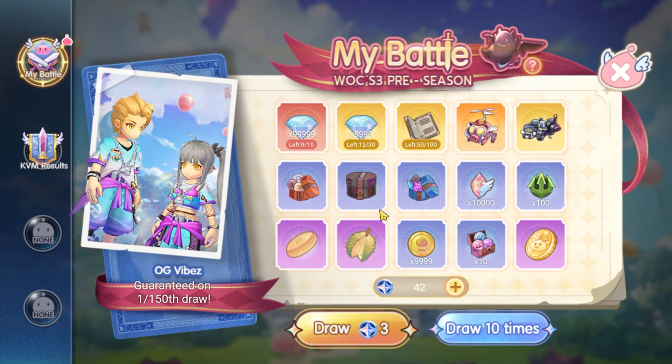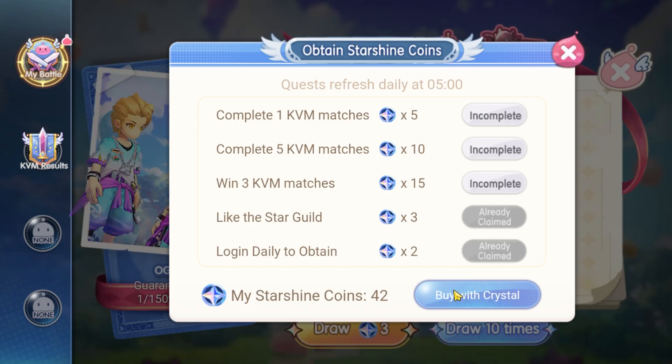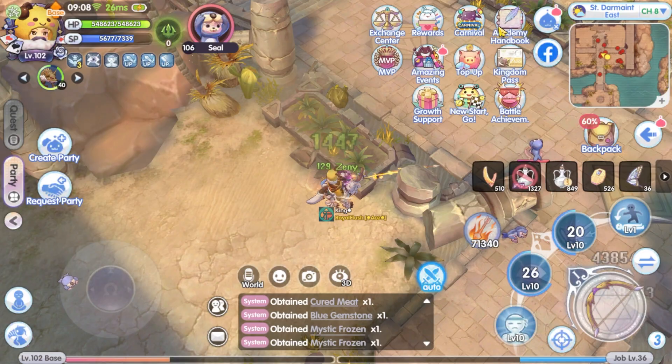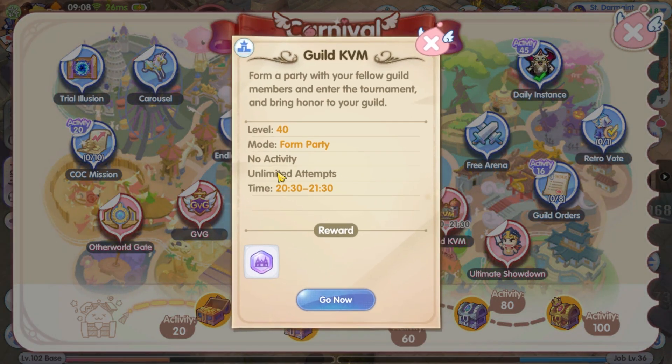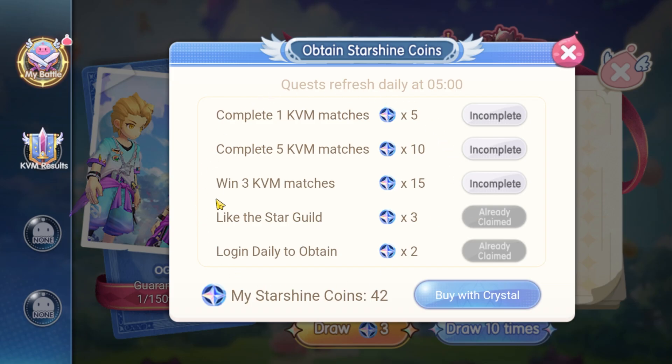To get the starshine coin, you have a list of tasks to complete and claim the coin. KVM is only available 3 times every week — it will be available at 20:30 server time every Tuesday, Thursday, and Sunday. So the first 3 tasks can only be done on the days that KVM is available during the event period.